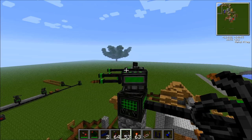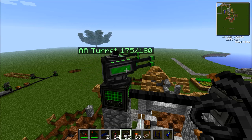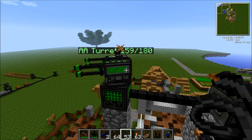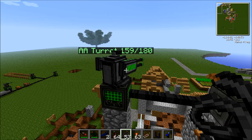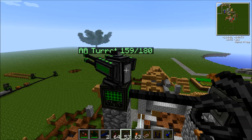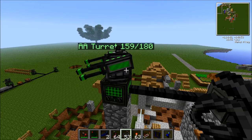If you're wondering, that number on the top is actually the health of the turret — every time you hit it, it loses health. So that is everything on turrets, I believe — every single turret type covered. If I missed any, I will put it in future tutorials. Thank you for watching. Comment, rate, and subscribe, and all that stuff. Bye!